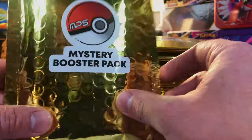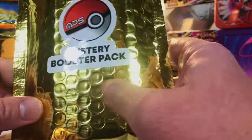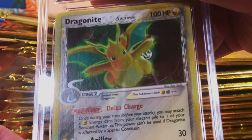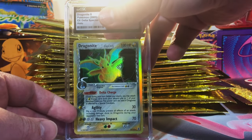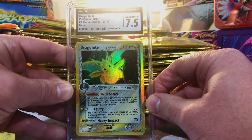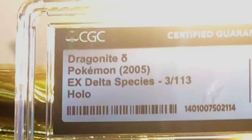This envelope is really thick and padded inside, so I bet anything this is something really good — we're going to save this till last. But they also sent us a free gift, so let's crack into this and see what we've got. Yep, it is a slab — CGC. Looks good on the back. Whoa! A Delta Species Dragonite Holo. This looks really good. I'm going to go with an 8... okay, 7.5. That is a nice slab. I don't care if it's a 7.5 — that's Delta Species EX Series. Nice.